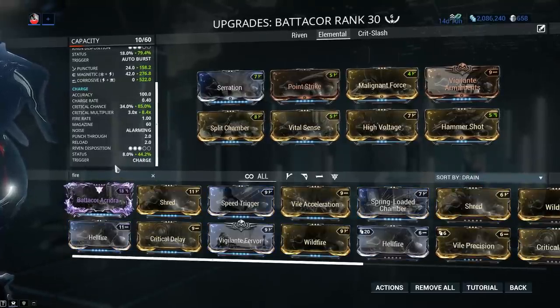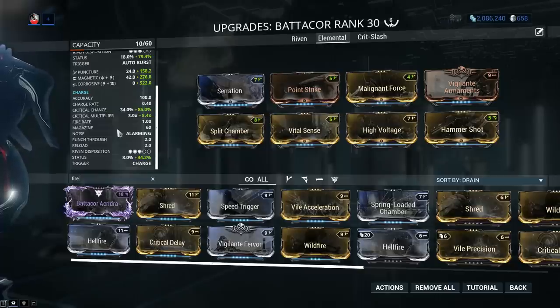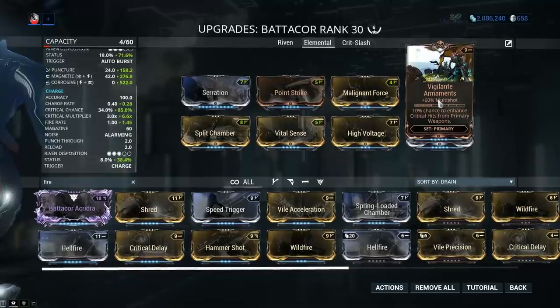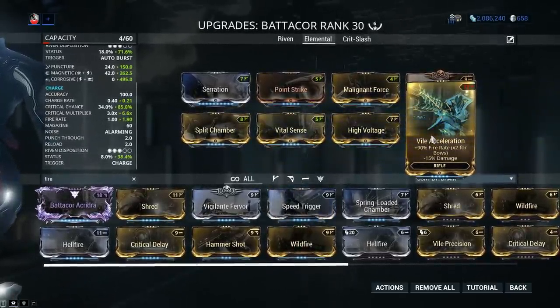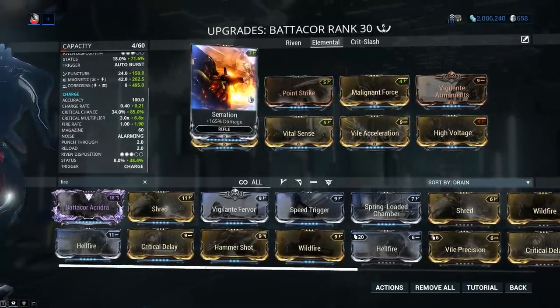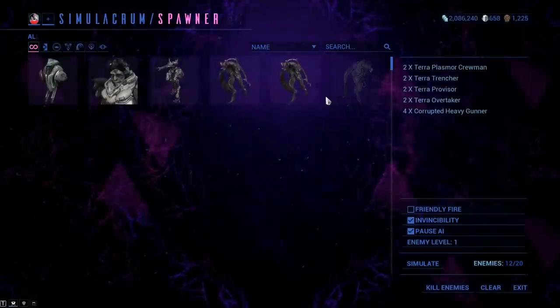My favorite approach is through fire rate on the Batacore. I wanna get more shots off faster so I get to use my secondary fire mode a whole lot more often, because that one deals a whole lot more damage. For fire rate mods we can go for something like Vigilante Fervor — 45% fire rate — which also grants 10% chance to enhance critical hits if you couple it with Vigilante Armaments. Another option is Speed Trigger at 60% fire rate, but my favorite remains Vile Acceleration, giving you 90% fire rate at the cost of 15% damage. That 15% minus damage only takes away from your Serration effectively, so the negative isn't really that big of a deal.